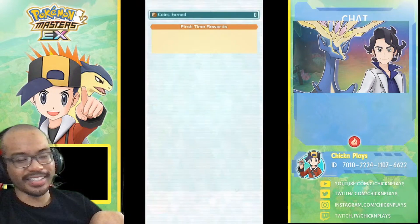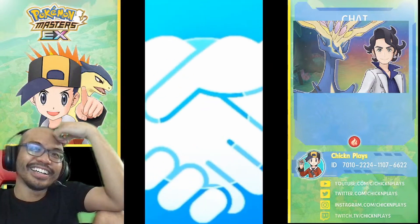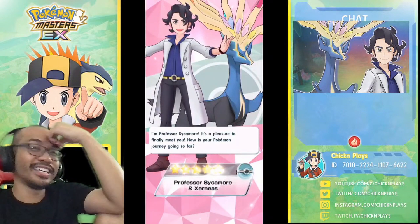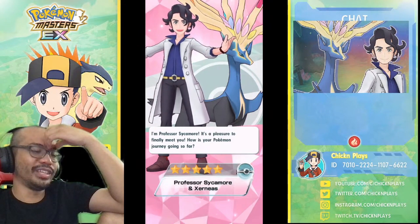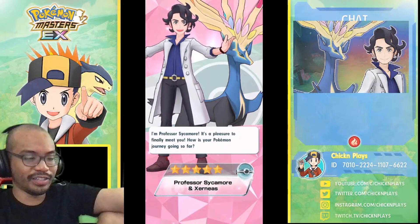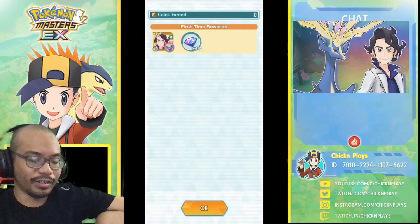Wow, that was an amazing story event — never ceases to amaze me. It had references to the Kalos story all in one within these four stages. I'm Professor Sycamore, it's a pleasure to finally meet you — how is your Pokémon journey going so far? And there's Xerneas!